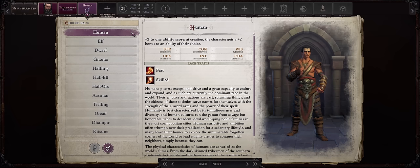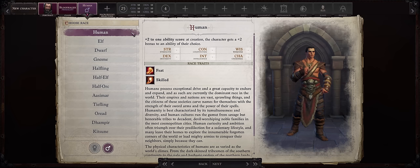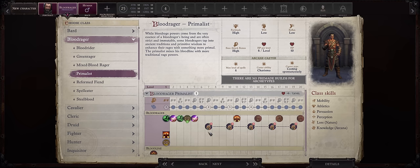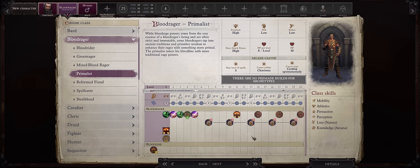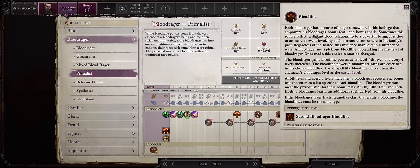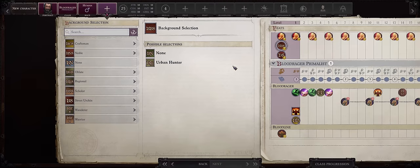For race, I'd really go with Human. Blood Ragers are going to be feat-starved for most of their progression because they don't get any extra feats. They do get some extra feats from the bloodlines, but these aren't the ones we want. So human is the way to go.